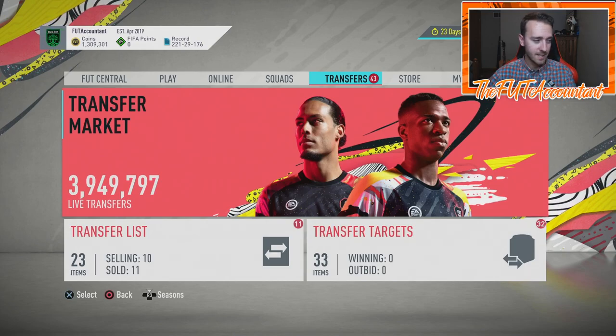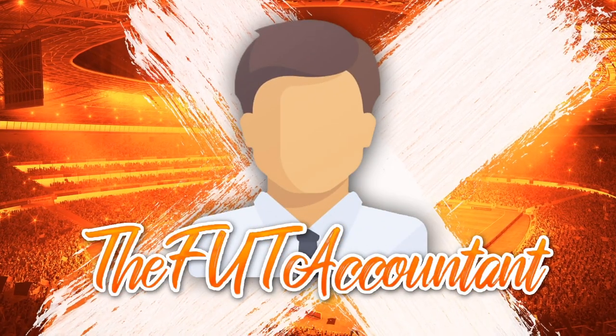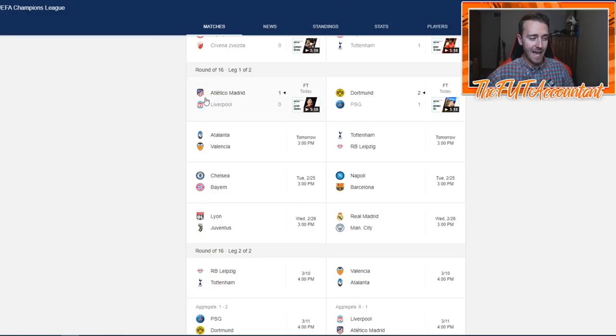All the Champions League and Europa League games are in full swing this week, and that means these cards are moving across the game. Today in the Champions League we had Atletico winning at home 1-0 against Liverpool, and Dortmund winning at home 2-1 against PSG. That means all the Dortmund and Atletico Road to the Final players will get a plus-one upgrade due to winning the first round game in the round of 16.